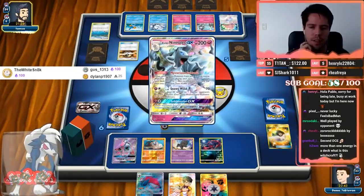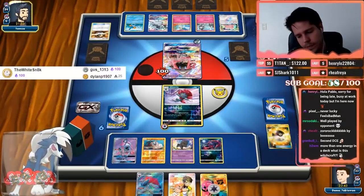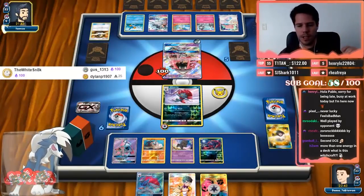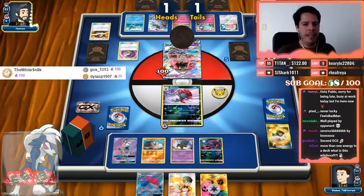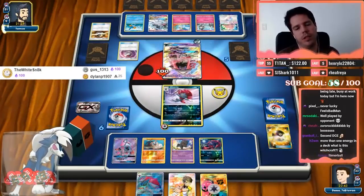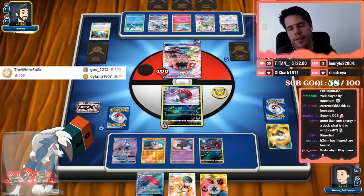Ultra Ball for Ninetales, then Rare Candy to Swampert, then DCE for a knockout — that's literally the worst case scenario. If Weavile survives we are okay-ish, but if Weavile doesn't survive we are in a world of trouble. Timer Ball — please flip double tails. One heads is average. That's fine. Please don't have double Fairy energy. If my opponent has the full Fairy energy or the DCE, I think you do commit — that's why you play Nanu potentially.